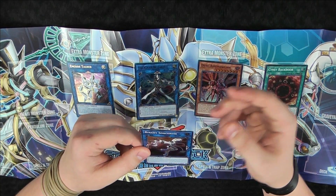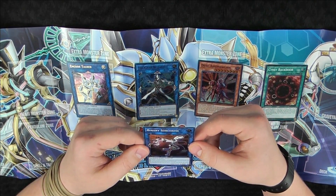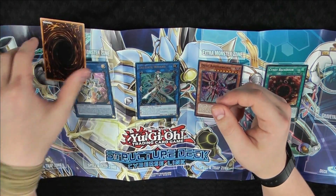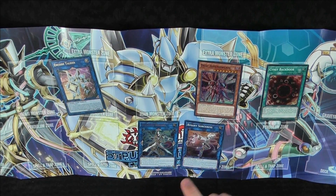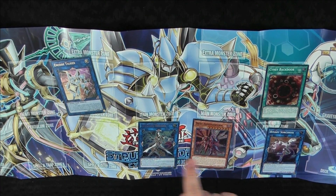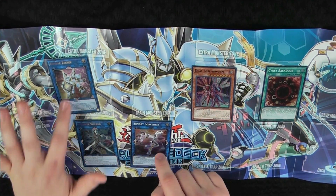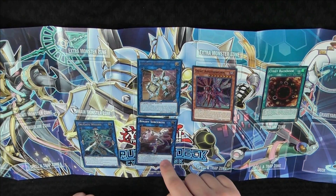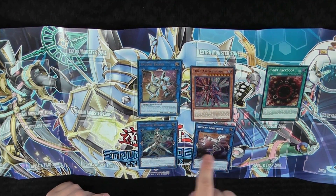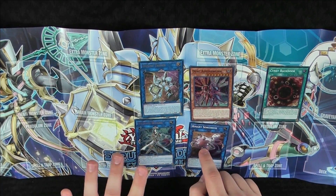Next we've got Binary Sorceress — it just requires two monsters except tokens. This card gains effects based on the number of monsters co-linked to this card. Co-linked is when two link monsters are pointing to each other — like Trigate Wizard and Binary Sorceress pointing to each other. It has to be two link monsters pointing together; a non-link monster pointing to it does not count as co-linked. So if you have Encode Talker, Trigate Wizard, and Binary Sorceress set up with their link pointers pointing to each other, those pairs are co-linked.